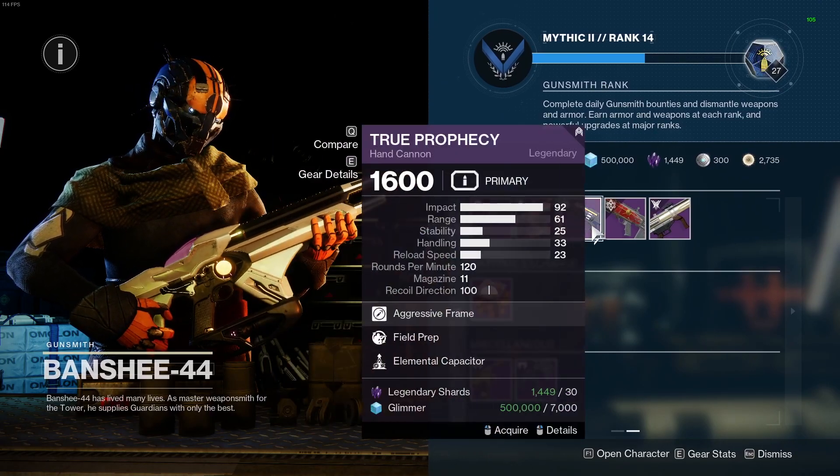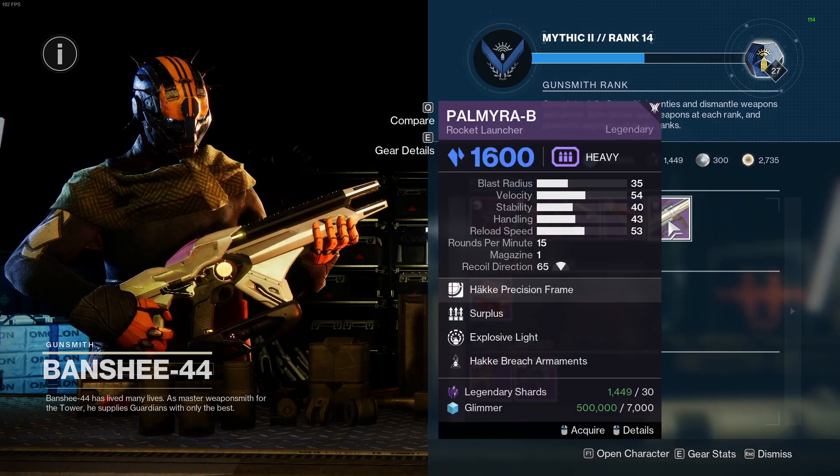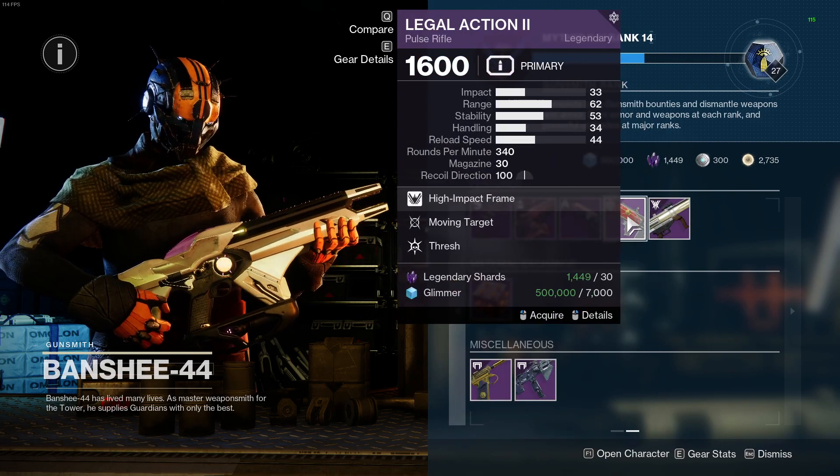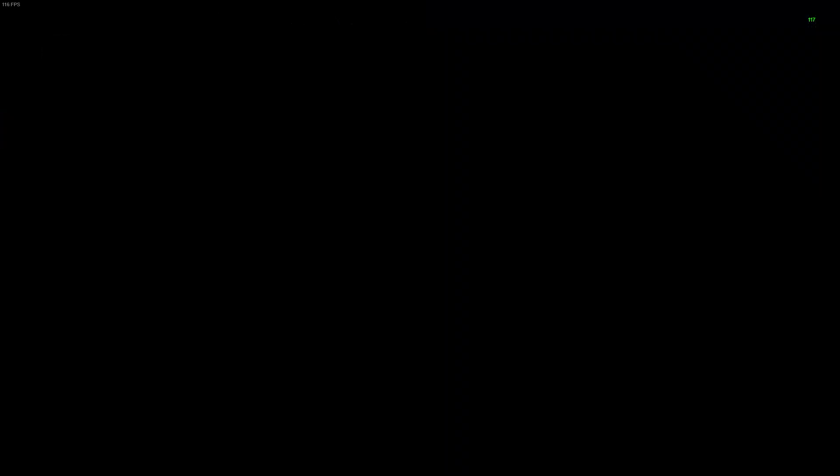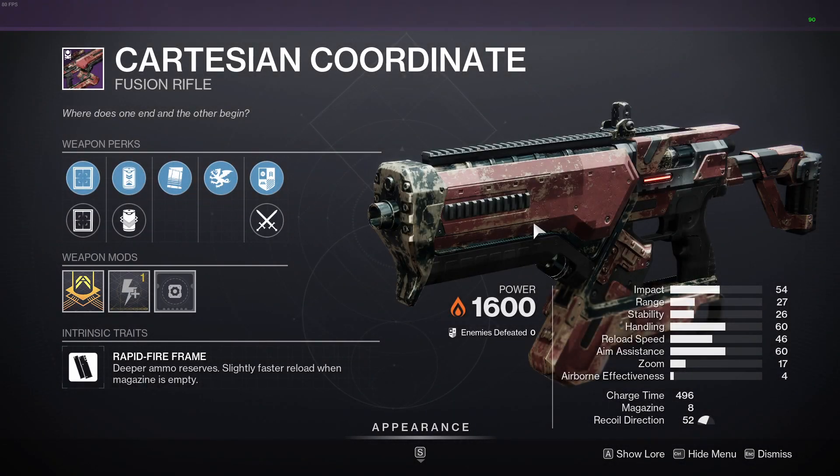Banshee otherwise doesn't have anything else that's pretty good. Palmyra can be crafted and everything else hasn't really got any decent roll, so I just recommend picking up the Cartesian Coordinate if you don't already have one.